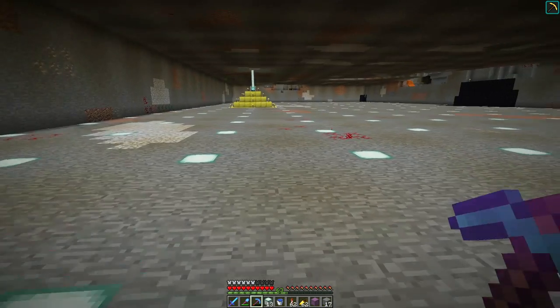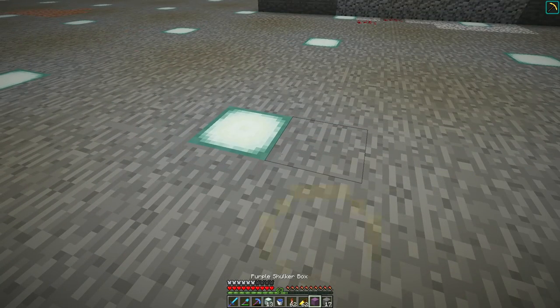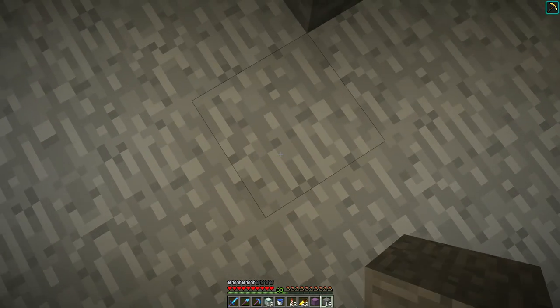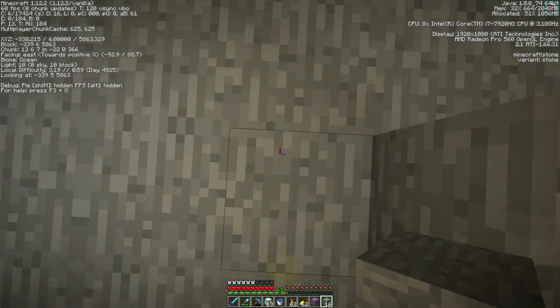Want to see something kind of weird? Look at this — I've got sea lanterns in the floor here. And of course, if I put a block on top of it, it creates a dark spot all around, right? Because it's not covering up the light. If I go look, my light levels here are nine, ten.